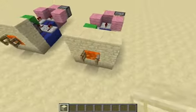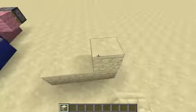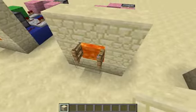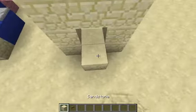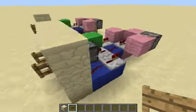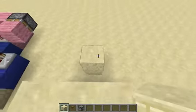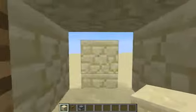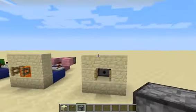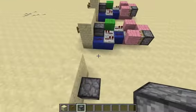Basically what you wanna do is pretty simple. The first step: just make a 3x3 square with a hole in the center. You're gonna put a block right there to shore that, and then put a fence gate. Then you're gonna grab a dispenser, and then you're gonna destroy these two blocks that I put behind the dispenser.